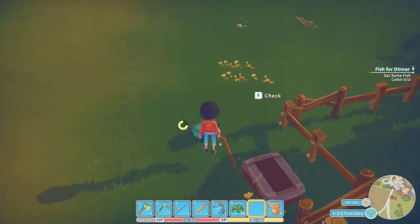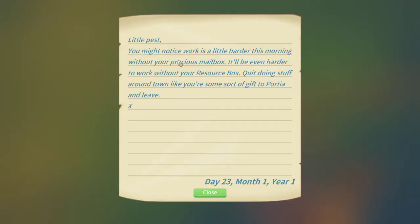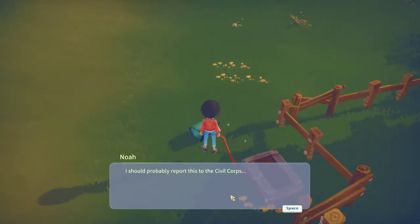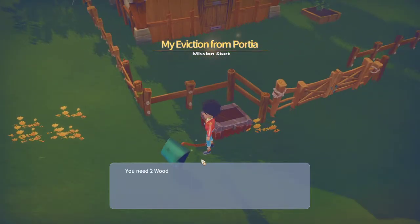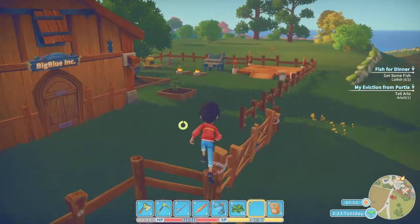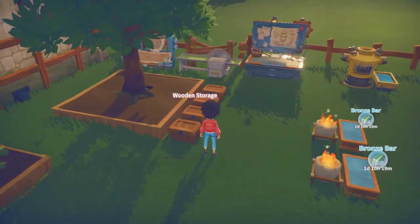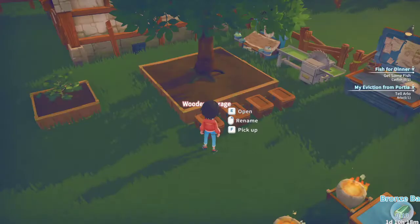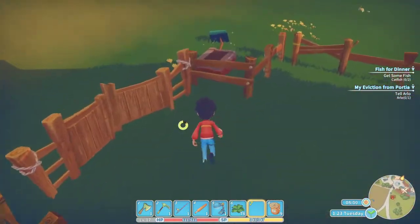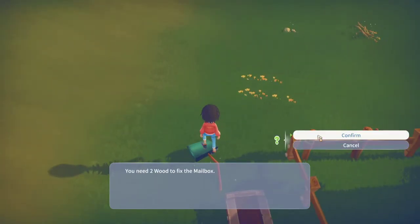So we'll go grab our mission for the day. What happened to my mailbox? You might notice work is a little harder this morning without your precious mailbox. It'll be even harder to work when you quit doing stuff around the town like you're some sort of gift. I need two wood. Rude - just freaking break my mailbox. Let's go fix that. Confirm.